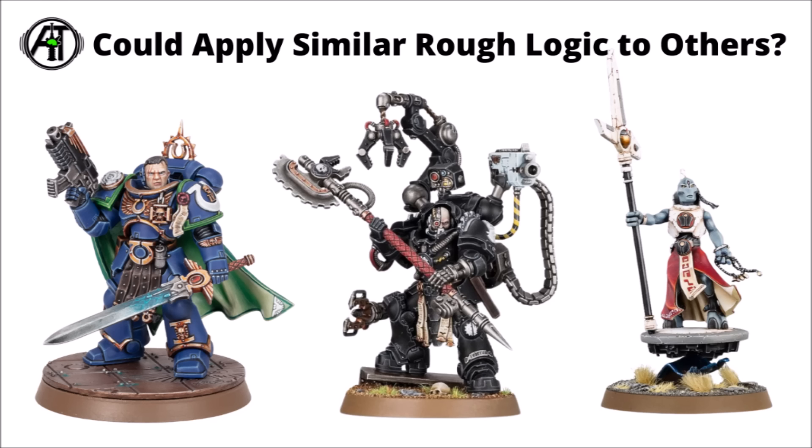Otherwise, the Tau Ethereal could be interesting from a command point generation point of view. He generates a CP on a 4+ each turn, which you might think of as half of the original CP generation thing — maybe somewhere around the 20-point sort of mark. And then for his Feel No Pain and actual stat line, that could be seen as 30 points beyond that, maybe. Otherwise, it could be fun to consider certain characters' buffs in isolation. If Ironfather Feirros could put himself in a situation where he's both using his Feel No Pain to buff one unit and also helping out vehicles with a plus one to hit and the big three wounds heal per turn, it certainly feels like it could be enough value to be worth building around him — even if it does mean taking some specific things. Though for him it might be more the case that he's competing against very cheap Tech-Marines for a similar sort of role.